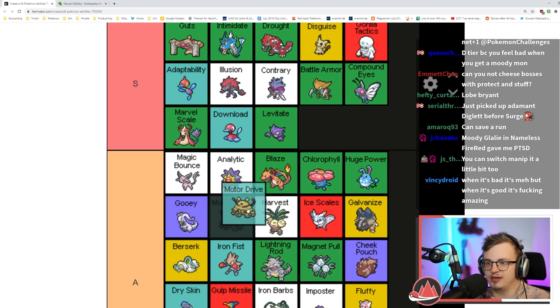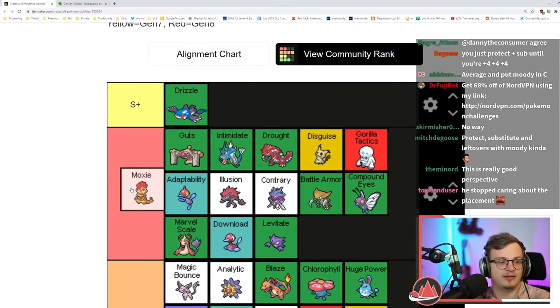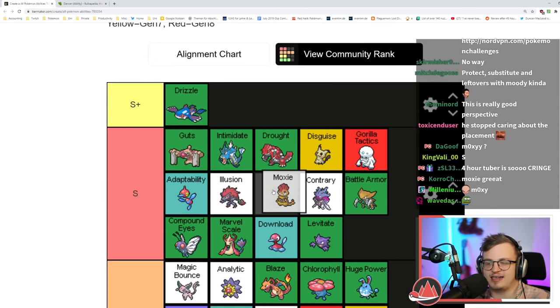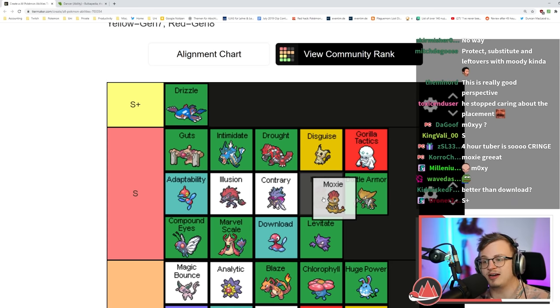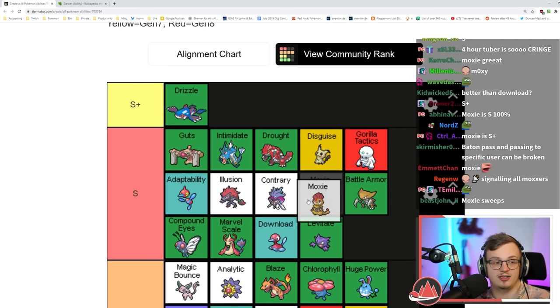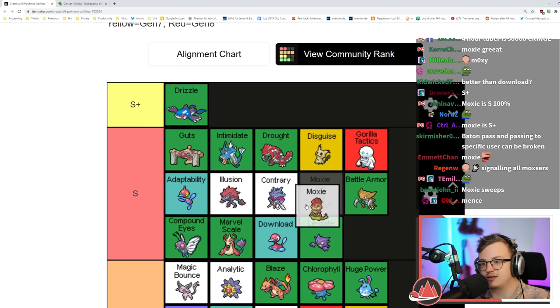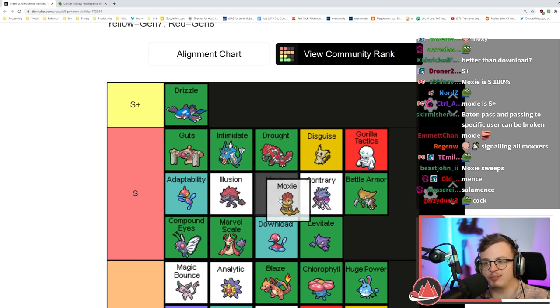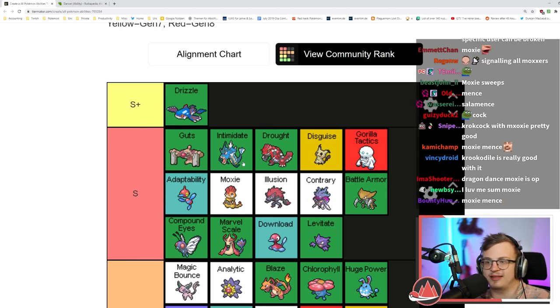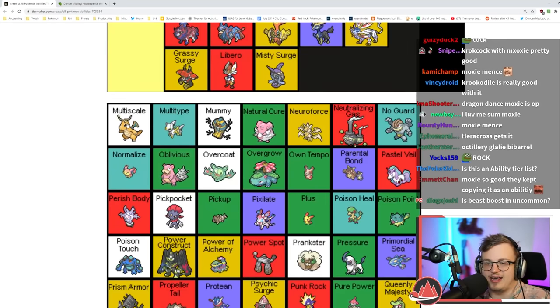Moxie is really really good — it gives you an Attack boost if you kill something. Especially on a fast Pokémon, like Gyarados: give it Speed EVs, Dragon Dance once, give it HP and defensive stats, and just sweep with Moxie. Really damn good. I'd still rather have Intimidate a lot of the time, but Moxie can be really good.